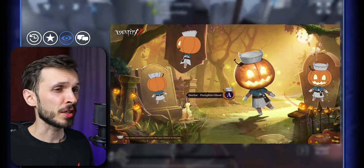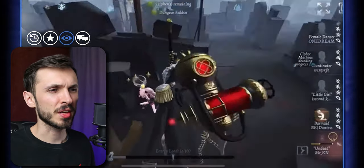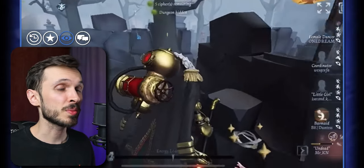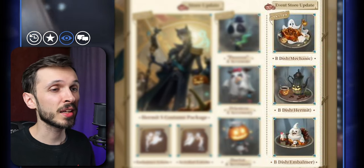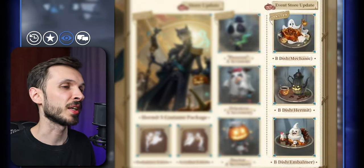In the spyglass store, around October 19th or 26th, they're also adding three new B-tier dishes for Mechanic, Hermit, and Embalmer — I'll be showing those on screen right now.